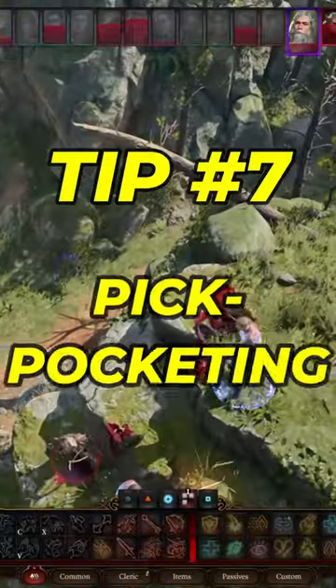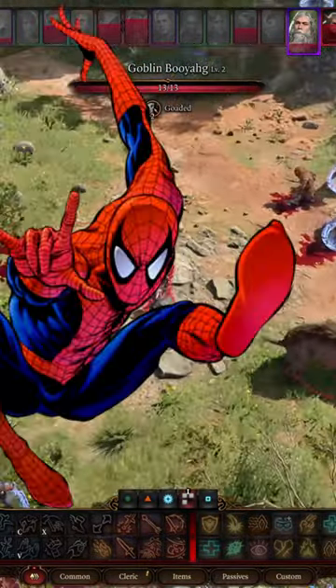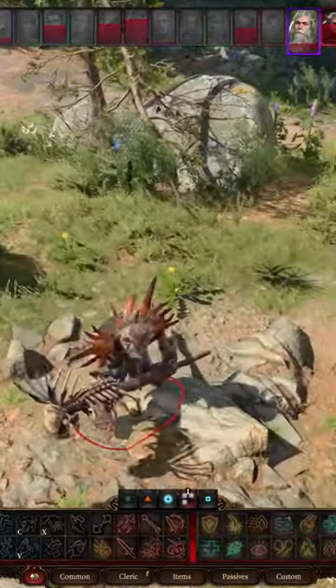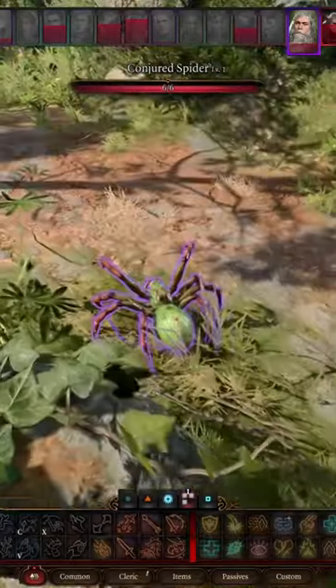Tip number seven: pickpocketing. With sticky fingers comes great loot — or however that Spider-Man quote goes. If your sleight of hand is high enough, you should have no problem pickpocketing NPCs, which can lead you to some good loot and possibly some keys for locked doors.